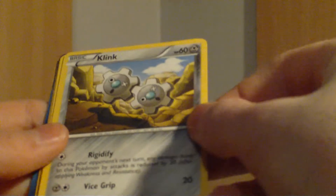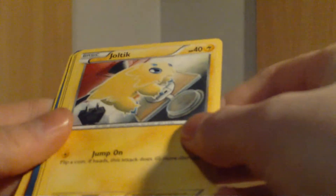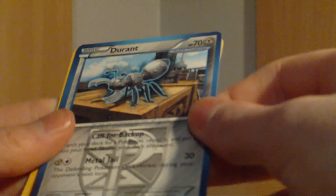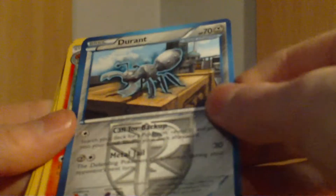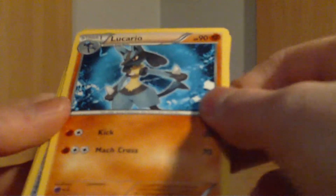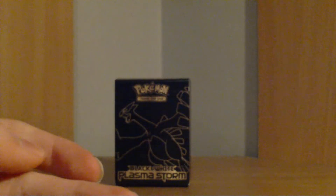We have a Klink, a Pansear, a Joltik eating off the power outage, a Riolu on drugs, a Chimecho, and another Durant with different artwork. A Simisear. Another Lucario on drugs. An Eelektrik. And a Magnezone rare. Another single hollow.